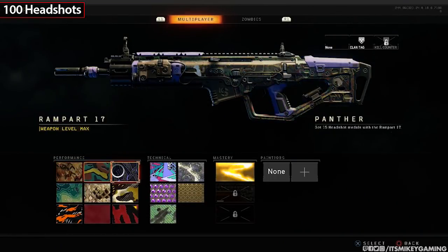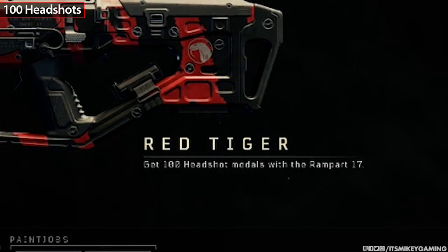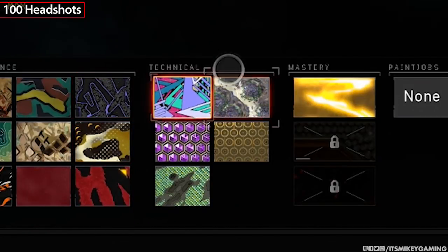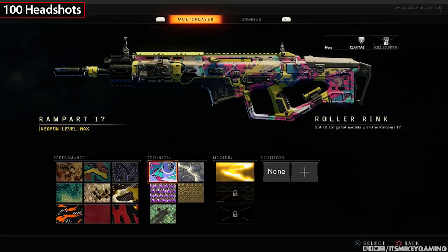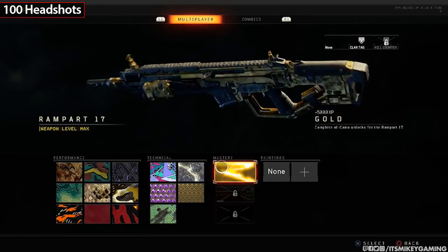The first challenges you have with your assault rifles are, as in the past, to get 100 headshots. You get that, and then you unlock the technical challenges, which are very similar to what we had before. You do the technical challenges, and then you get mastery, which is gold.